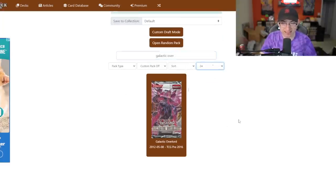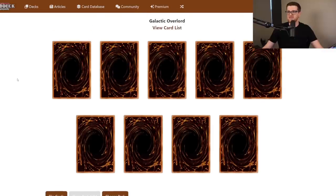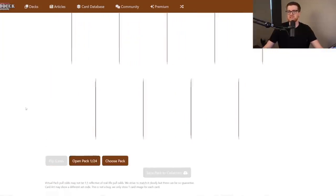24 packs of Galactic Overlord coming right up. This has the potential to go one of two ways. This could either be insane because the Hieratics are actually surprisingly low rarity - we do need a Tum and stuff, which are super, so that's the only downside. But there's some other decent stuff in the rare and common slot as well. Or this opening's just going to blow. Let's see how it goes.